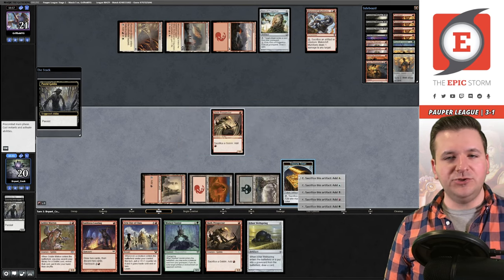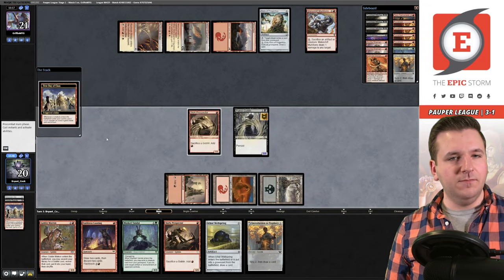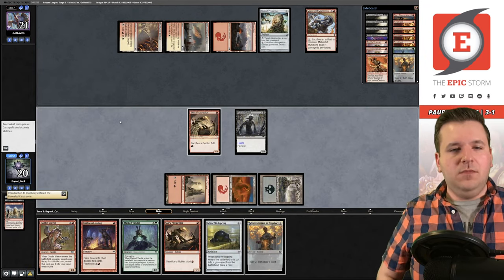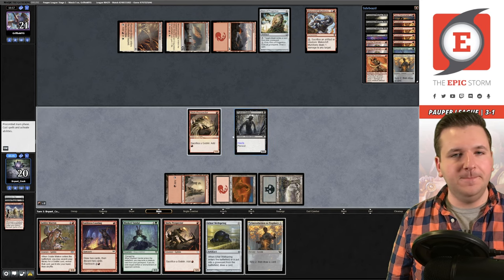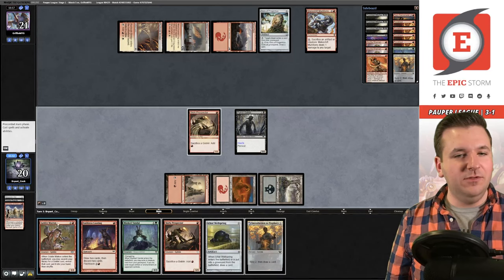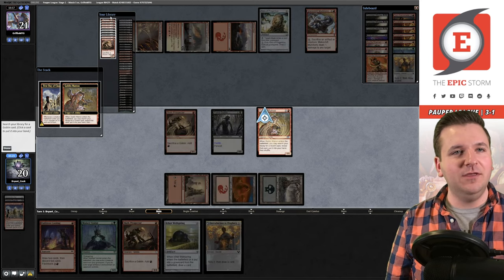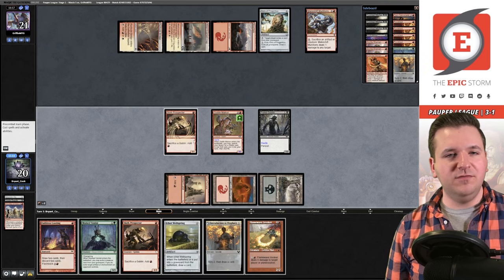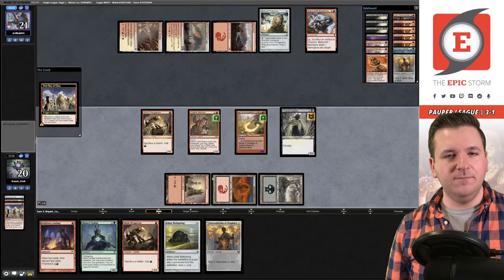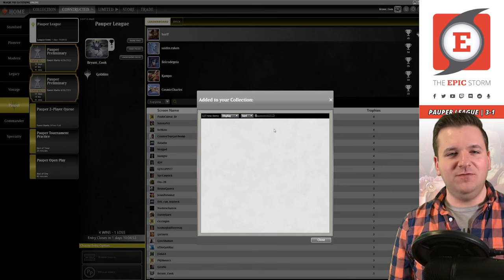We play Putrid Goblin, sacrifice the Goblin with the persist trigger on the stack, cast First Day of Class, go get Introduction to Prophecy. We already have Goblin Matron so we have everything we need. Turn three win with a Relic on the table — oh yeah! We go get Flamewave Invoker. Sacrifice the Goblin some more. Our opponent concedes — we are 4-1, heroes! Playing Hamuda's Mogwarts Goblin Combo deck.